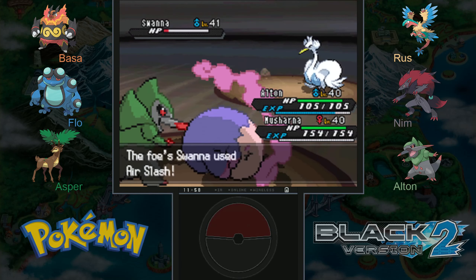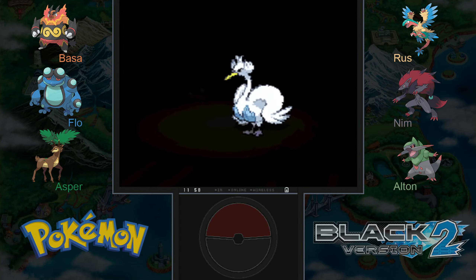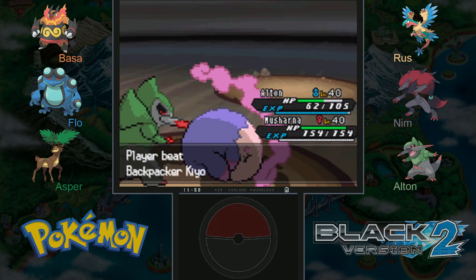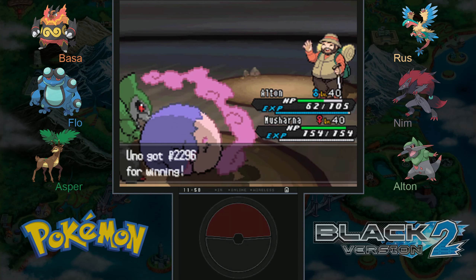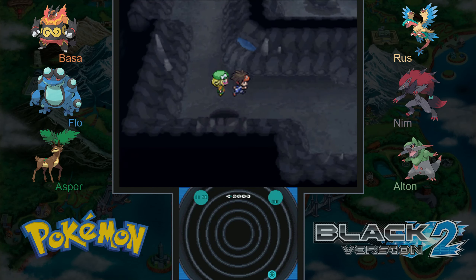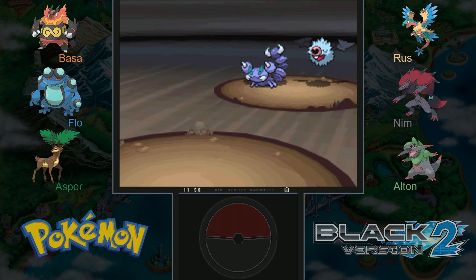We'll use dragon claw. She heals us after every battle so it doesn't really matter about power points. Swan is pretty fast. We flinched, but luckily Musharna was not attacked and therefore did not flinch, and down goes Swan. I don't think I've trained a Swan before — they're pretty good Pokemon, so maybe one day. There are a lot of cool Gen 5 Pokemon and so little time. There's a cave entrance there, but I don't want to leave quite yet because I bet there's still a lot of trainers around.